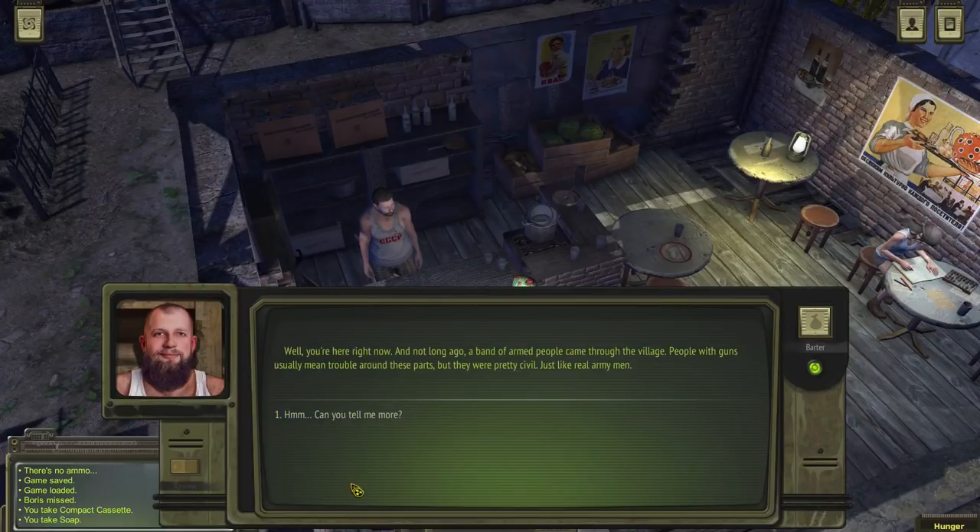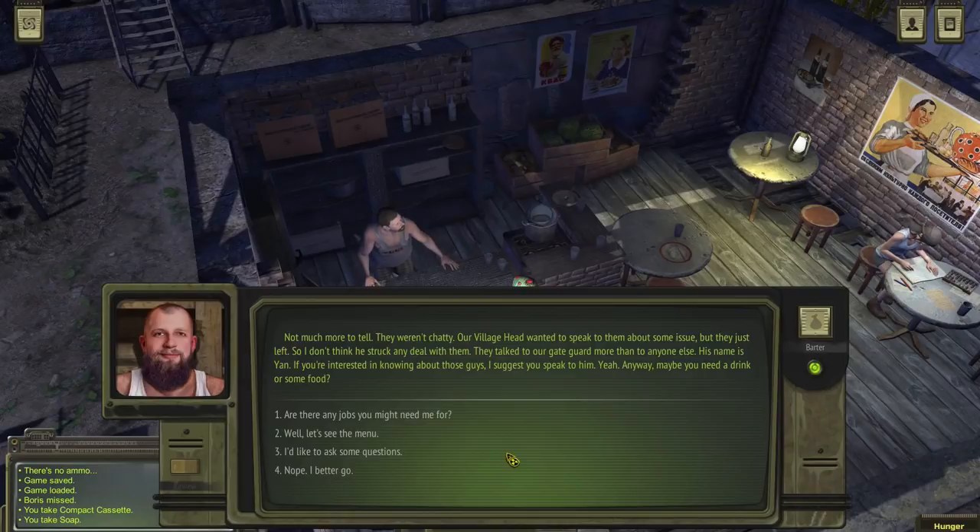'You travelers sure keep on coming.' What do you mean? 'Well, not long ago a band of armed people came through the village — people with guns usually mean trouble around these parts, but they were pretty civil, just like real army men. Our village head wanted to speak to them about some issue, but they just left. They talked to our gate guard more than to anyone else — his name is Ian. If you're interested in knowing about those guys, I suggest you speak to him.'